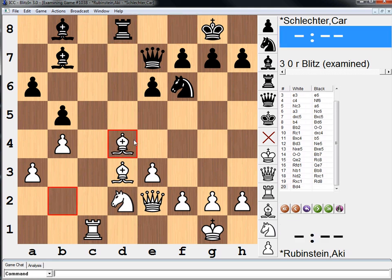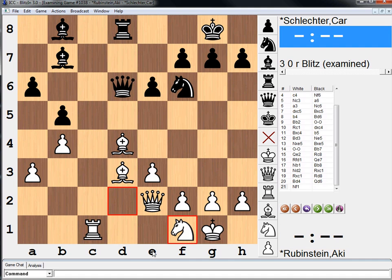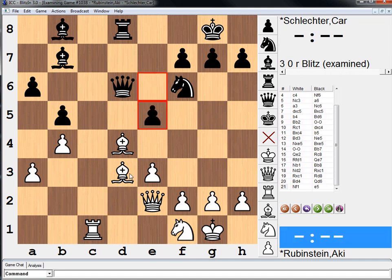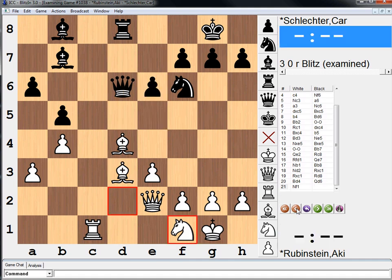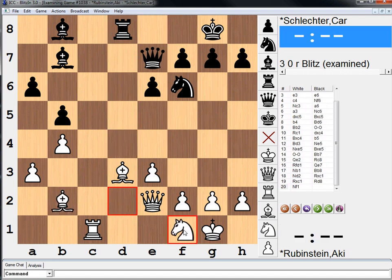Bishop to d4 maybe looks tempting, but again, queen d6 is really annoying. Because if we take time and play a move like knight f1, then e5, and if this bishop moves, we take the bishop on d3. In fact, the only move here is f4, but admittedly this is not fun because we've just weakened our e4 square. So believe it or not, the best move of all these choices is the simple and passive-looking knight to f1. We're giving up our dreams of knight b3 to c5, but unfortunately, black's ideas matter too, and this queen d6 type idea was really annoying.